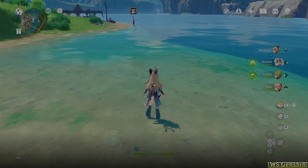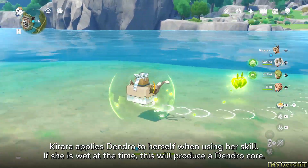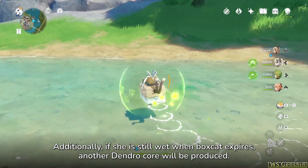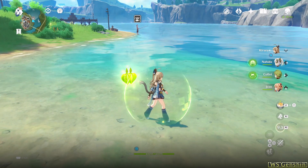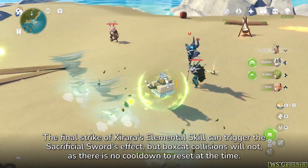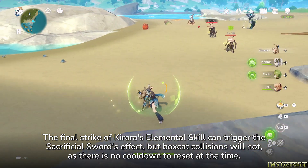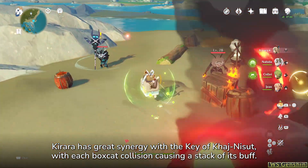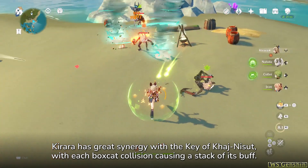Part 5: Unsorted Packages. Carrara applies dendro to herself when using her skill. If she is wet at the time, this will produce a dendro core. Additionally, if she is still wet when Boxcat expires, another dendro core will be produced. The final strike of Carrara's elemental skill can trigger the Sacrificial Sword's effect, but Boxcat collisions will not, as there is no cooldown to reset at the time. Carrara has great synergy with the Ki of Kajna Soot, with each Boxcat collision causing a stack of its buff.